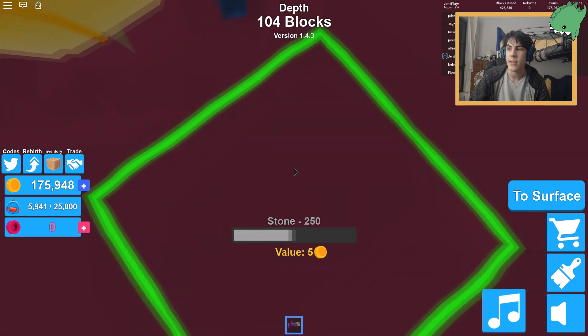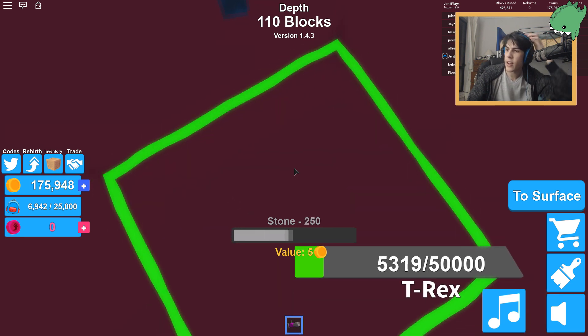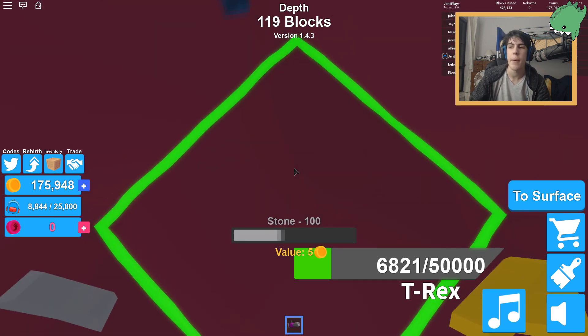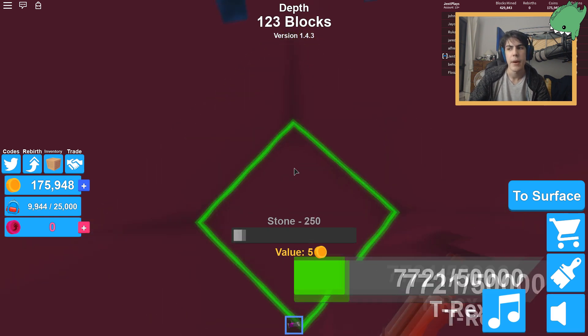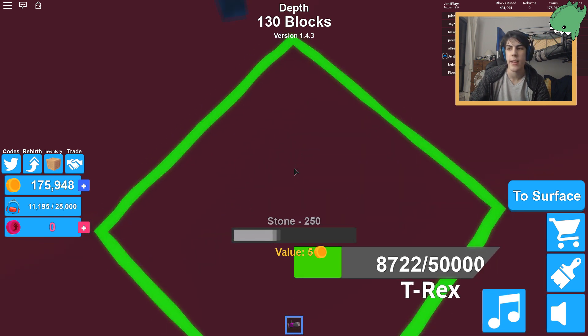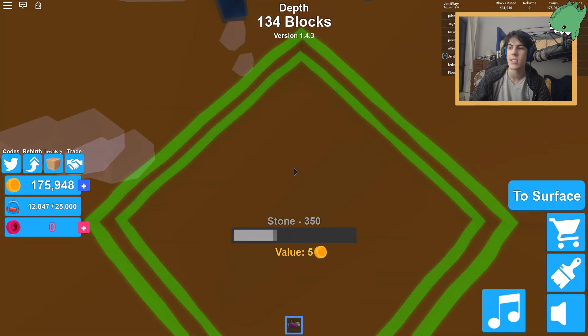Now we're down to the big zones. It's a lot slower than I expected, probably because I unequipped the pet. But I have a flamethrower, so hopefully it can help me mine stuff I couldn't before. There was some stuff I wasn't able to mine — maybe I'll be able to now. Some obsidian on my side — ignore it, just keep going down. Some emerald — I don't care about emerald. Now we're down to the brown parts of the stone.